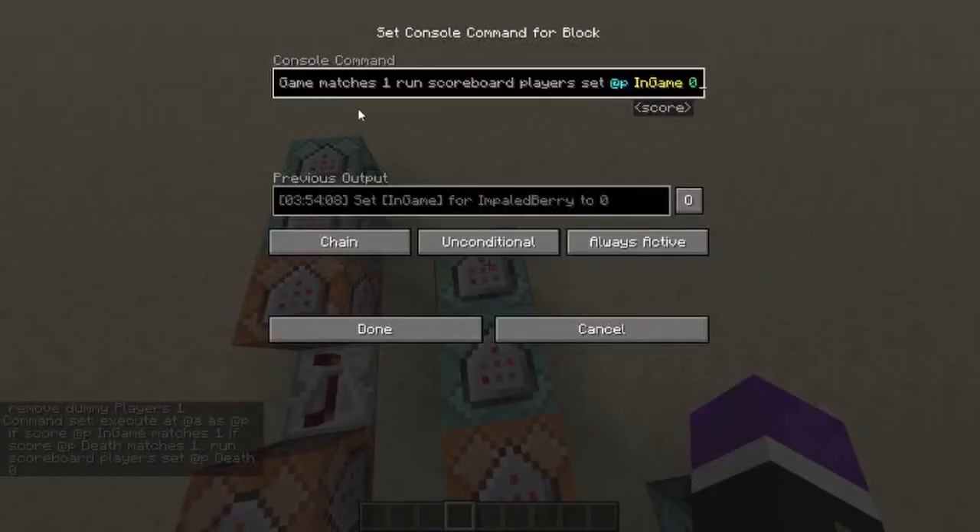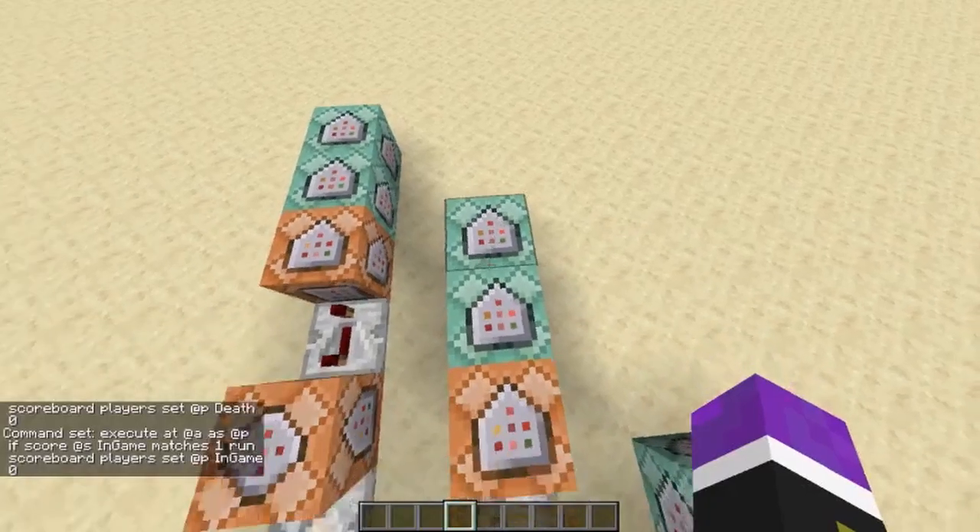The third and last one is to remove the player that just died from in-game, to tell the game that they cannot make any other actions with commands — meaning they can't win, they can't die, or anything.